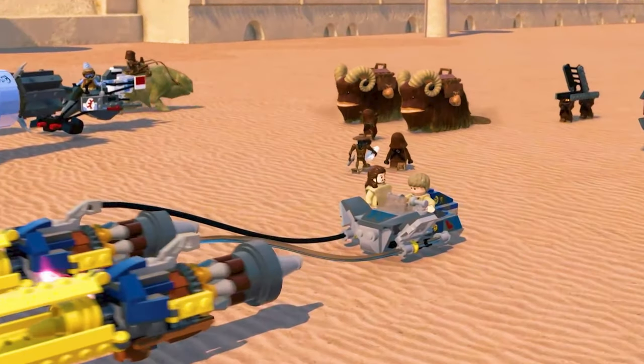Here we have the classic pod racing scene — the trailer kind of goes through episodes 1 through 9 at this point. This was a notorious level from the Complete Saga and the original LEGO Star Wars game. In the background you can see other pod racers, some creatures, and Jawas. We also get our first look at what Qui-Gon Jinn looks like in the game, alongside boy Anakin with a shaggy hairstyle similar to Luke's.